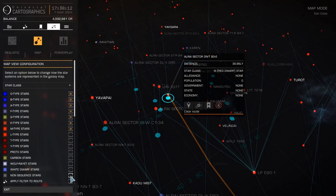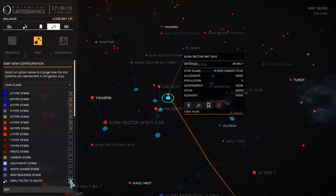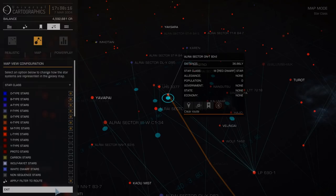These are the star classes that are scoopable. Then at the bottom, select Apply Filter to Route. This way, when you plot a route, the tool will route you through scoopable stars whenever possible, hopefully saving you a call to the fuel rats.